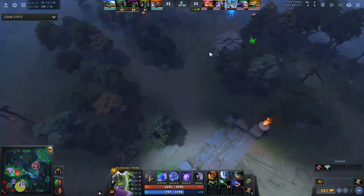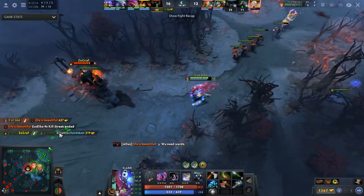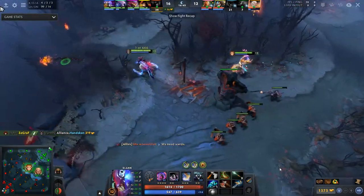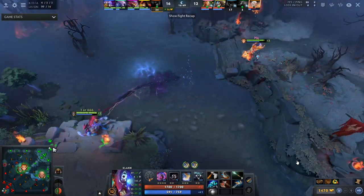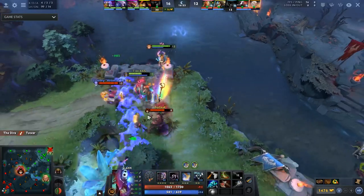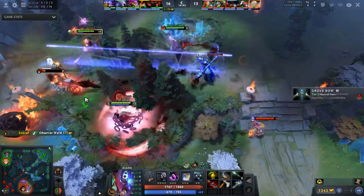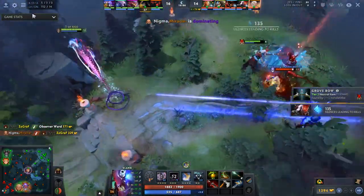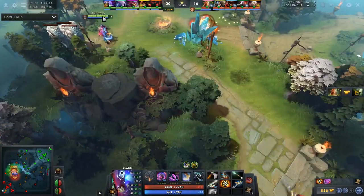In this game, Slark is against the Faceless Void, and Silver Edge is pretty meh versus Void. He has good passives for you to take, but it's not an item that gives you kill potential versus him, because he can tank your damage through a Pounce, and he can just wait for Silver Edge and Chrono and explode you. Slark has mediocre armor for an agility hero, and he doesn't have an inbuilt bash, meaning it is very hard for him to man up on Void.